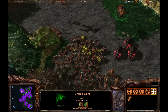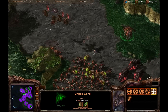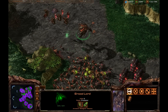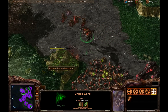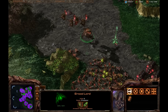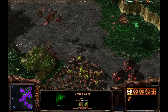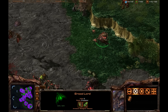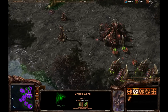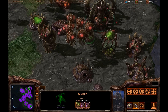Make sure you use brood lords effectively. You don't want to just send them in on the move command and be two feet away from a marine ball, because the marines will be able to rip them up. Even though the brood lord is armored and massive, it can still die pretty easily — that's what the broodlings are for, to protect it and provide a meat-shield.